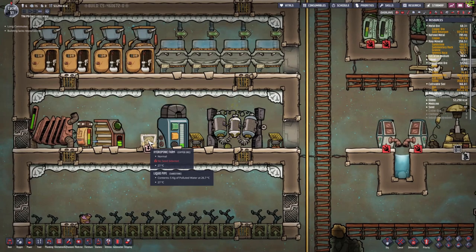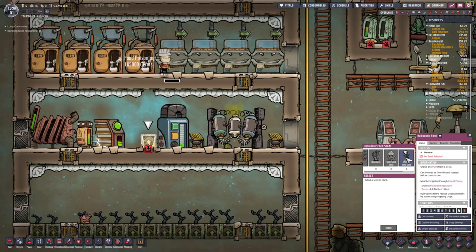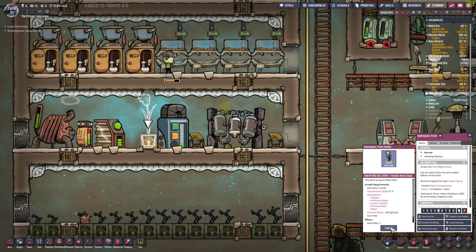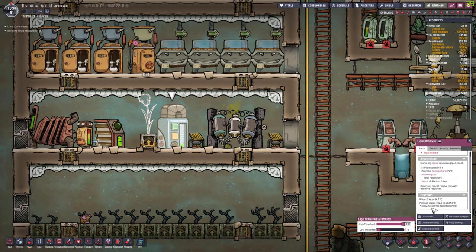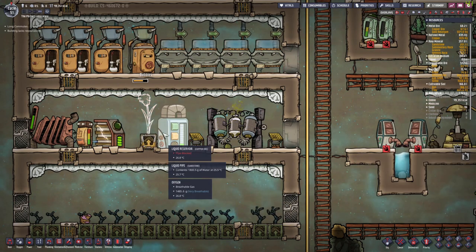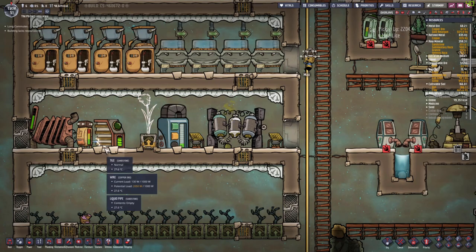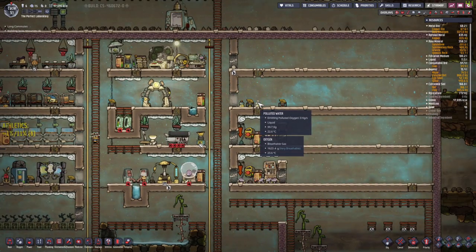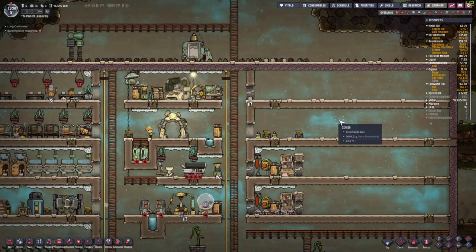Our hydroponic farm is done! This will be automatically supplied with water, and here we can put our thimble reed seed. It requires 160 kilograms of water per cycle — yeah that's a lot. We only have 732 kilograms. It doesn't matter that there's germs in there; that will be destroyed by this seed. Come on guys, let's plant this. The water is gone now — okay so that wasn't water in there. This looks like it's off-gassing a little bit more now. I'll be glad when this is gone so we can start making more of these ranches.